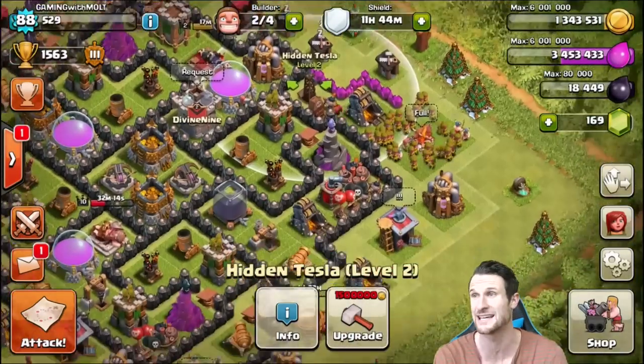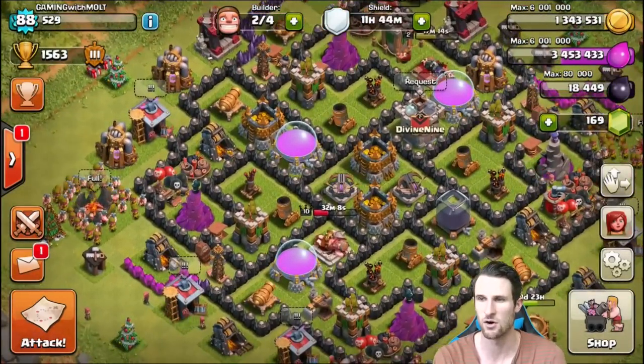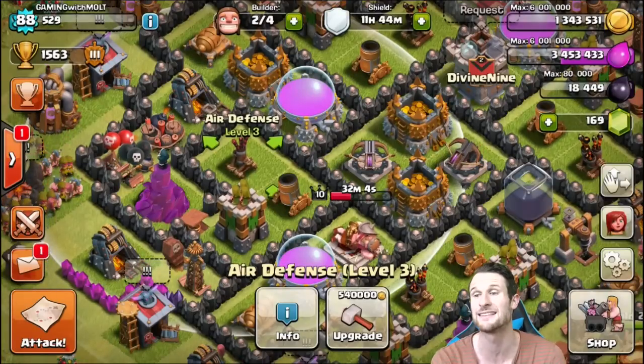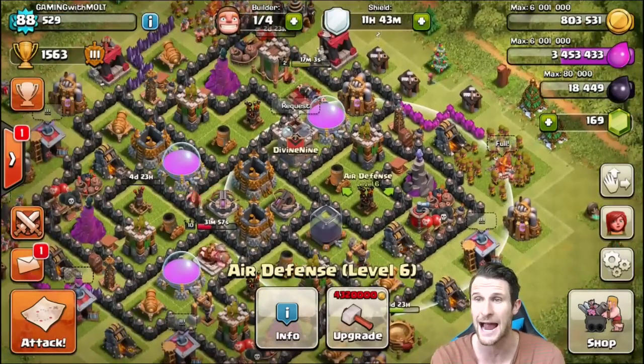Can we also upgrade our Tesla? We cannot, so we can't upgrade our Tesla. What else do we have that we can upgrade with gold? Where's our baby air defense? Yes, we can upgrade that - we're gonna upgrade this up to level four as well, guys. The other ones are level six, so we're getting pretty close to maxing those out.